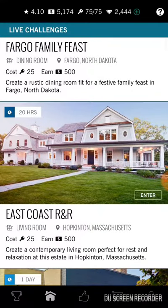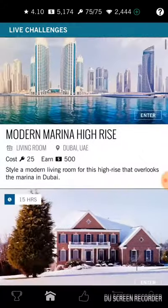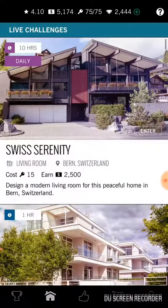On the top you can see my ranking, which is 4.1 right now. The total dollars I have is 5,174. The maximum keys you can have in this game is 75, and I have 75 keys right now. The total diamonds I've collected so far is 2,444. The key here is just like a real-time scenario — when you buy something you have a limited budget, and here also I have a limited budget. I can spend some dollars or buy diamonds in-game, but I really don't like to spend much in-game; I want to earn it.